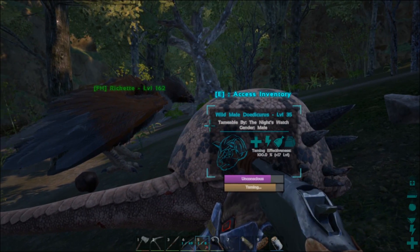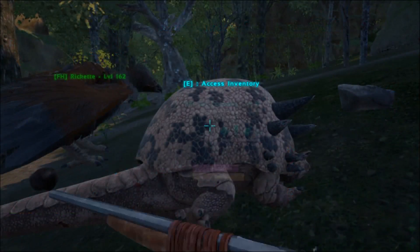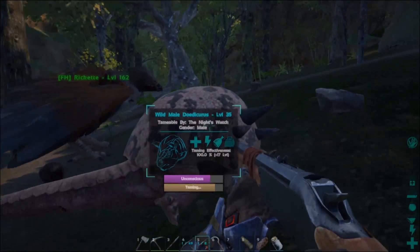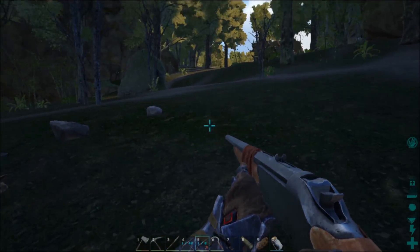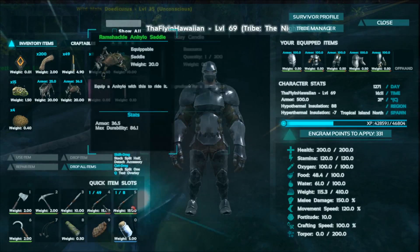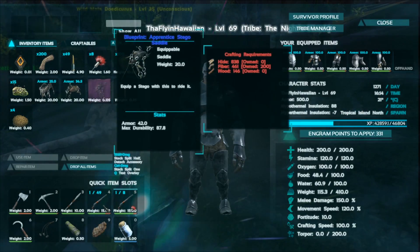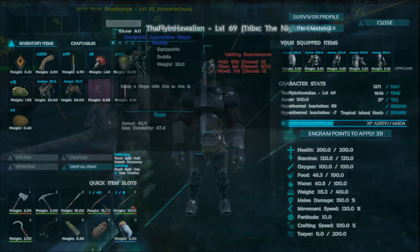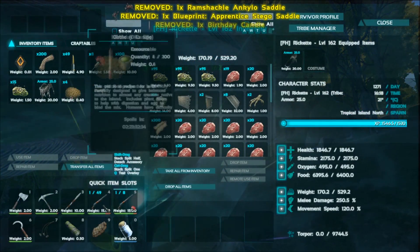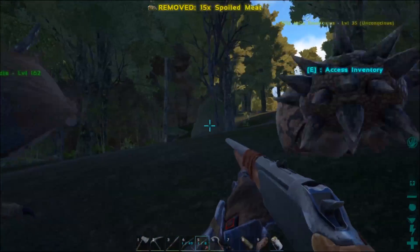Alright guys, he's about to tame up - one more bite I believe. Before I found the Doedicurus, I meant to tell y'all - I went ahead and took out some sabers and got a purple drop. I found a ramshackle ankylo saddle and an apprentice stego saddle blueprint. That's awesome - that is a great find right there. I'm going to throw those over here.